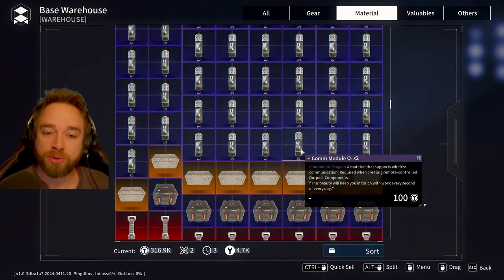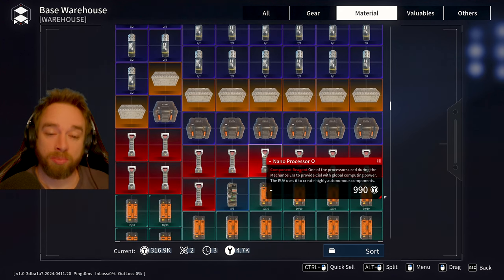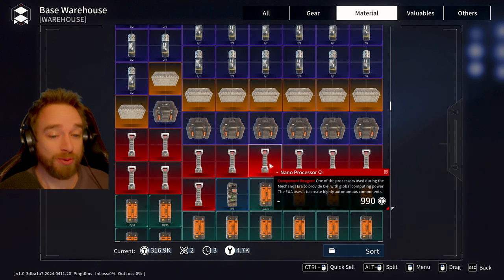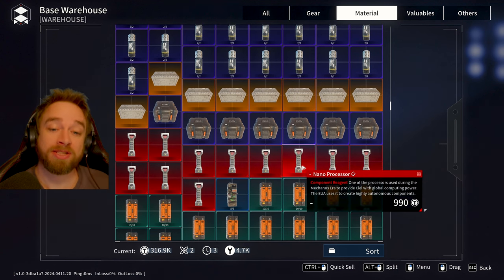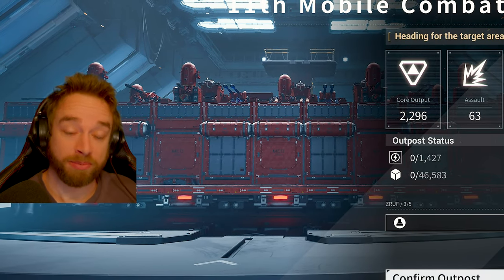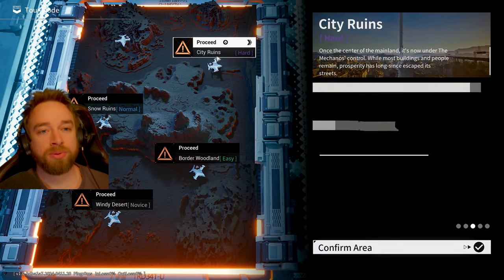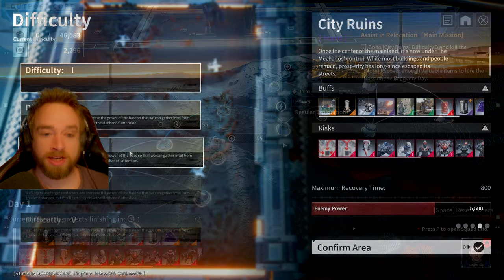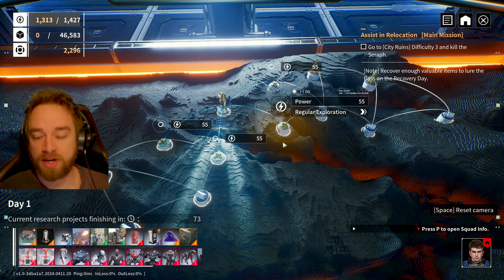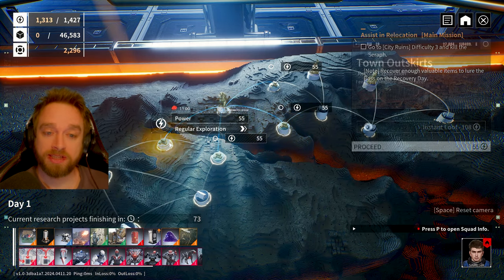Now we're going to run through a tour and I'll show you what we're looking for. I highly recommend using this strategy for the best heroic outcomes. It is an absolute grind getting nanoprocessors, but there are some really effective ways to make this much faster. For this run we're going to go to the City Ruins on difficulty 3, and step through the tour to find the key ingredients for the most effective heroic farming.